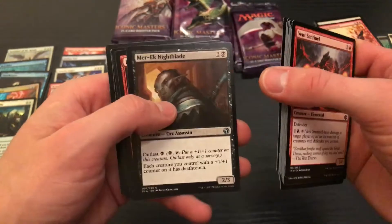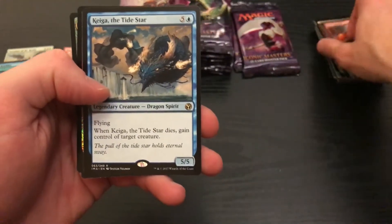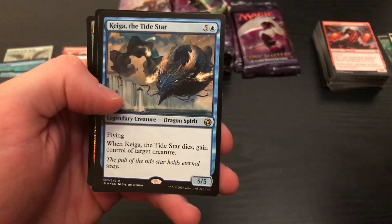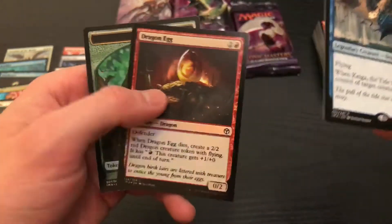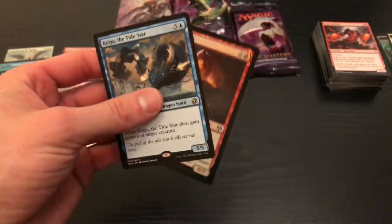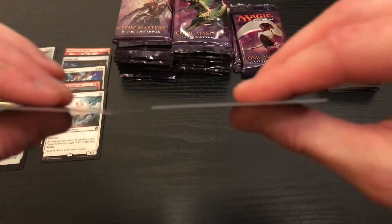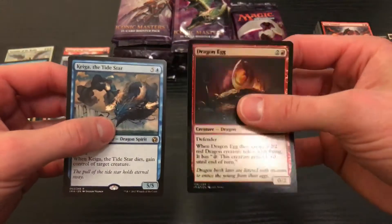Any of these cards good? Don't know. Not sure if this card's good. So for five and a blue you get a five-five flying — when it dies, gain control of target creature. That actually doesn't seem like the worst thing. And a foil Dragon's Egg — I'm actually pretty excited about that. This Dragon's Egg feels like it's twice as thick. This thing feels so thick! I'm having flashbacks to the good old days of magic when I was a young'un playing.